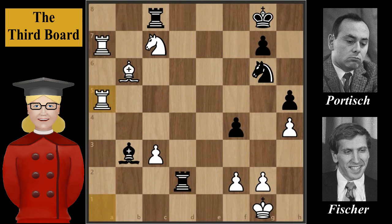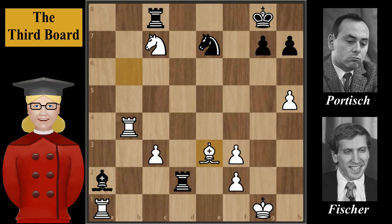Returning to the game: after f3, Fischer plays Bishop to e3. It would be an inferior move to take the pawn. In that case the game could have continued with King to g8, h5, Knight to e7, Bishop to e3, Rook to d7, Rook takes on a2, Rook from d takes on c7 — and white would be slightly better.